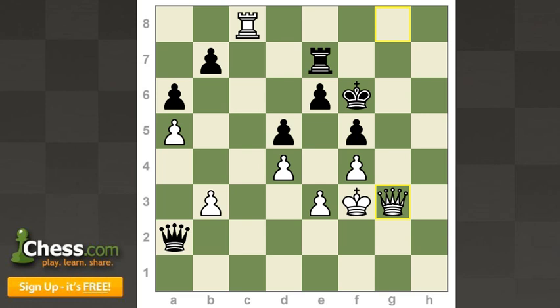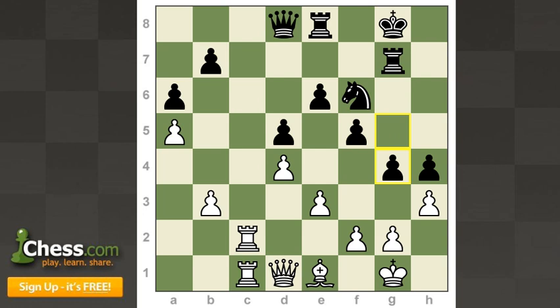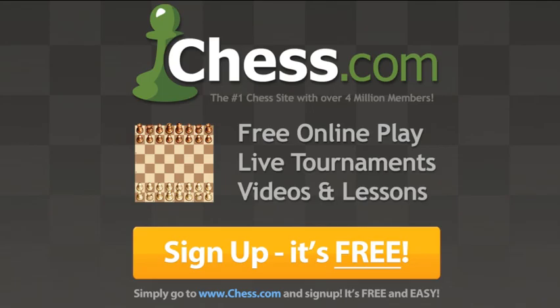White is threatening queen g5 check, king f7, queen g8 check, king f6, and rook f8 check with mate — also the simple rook f8 check, rook f7, and queen g5. With no defense and no good checks, Kamsky resigned. Carlsen won a really nice positional and tactical victory — he got control of the c-file with rook c2 and rook c1, then after playing queen d1 and f3, he prevented all of black's counterplay while opening his own. With help from the c-file, Carlsen launched a decisive attack and scored his first victory of the tournament.